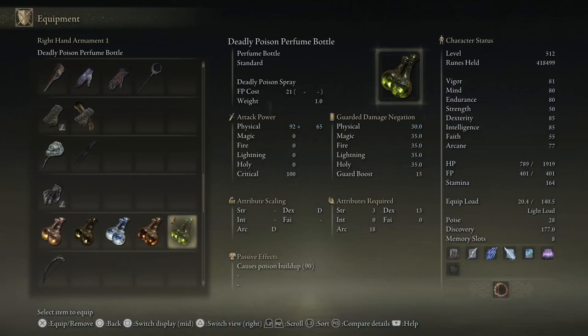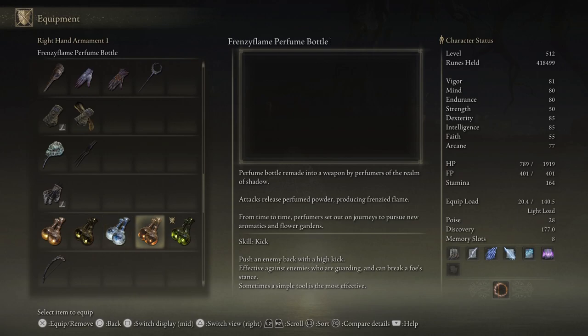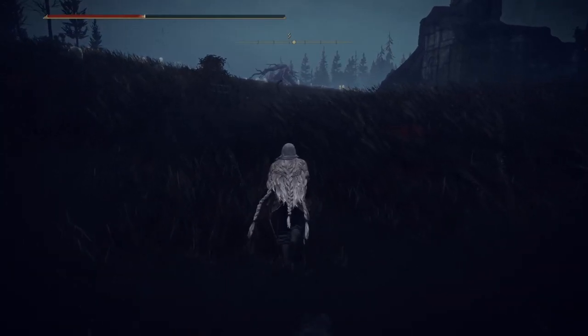The last one is the deadly poison perfume bottle. This one is different — the rest say 'perfume bottle remade into a weapon by perfumers in the shadow realm,' but this one was customized by Toilier. It says: attacks release a powder of deadly poison, but there are some techniques of the perfuming arts that employ poison. Upon learning of this, Toilier threw himself into mastering those techniques and made them his own. His unique skill is Deadly Poison Spray — swings the perfume bottle overhead, wafting perfume powder of deadly poison over a wide area.